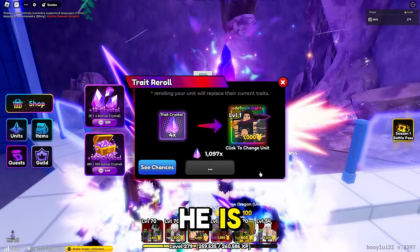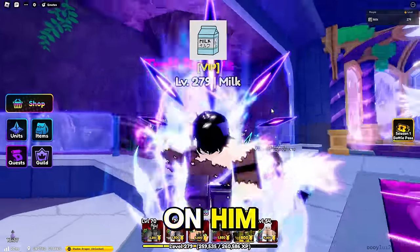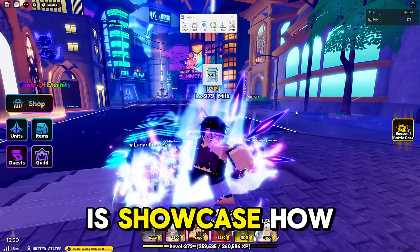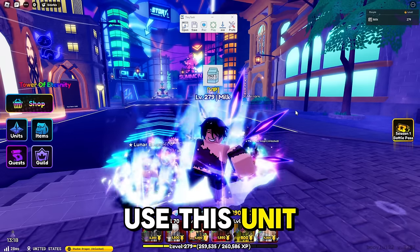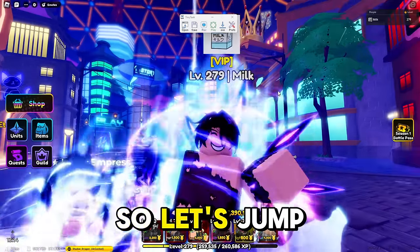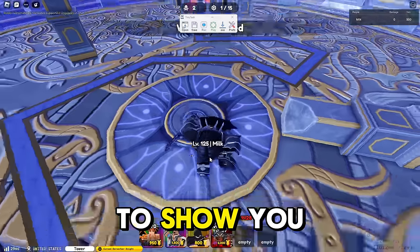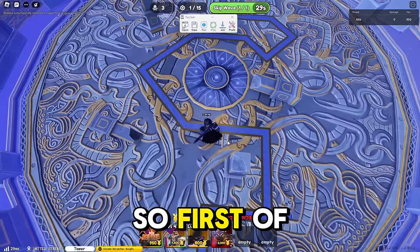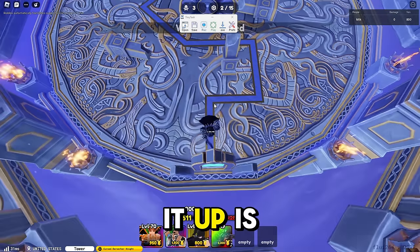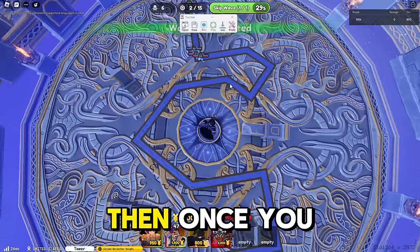We're going to keep Sonic One on him because that will help his SBA. Now we're going to showcase how to use this unit and how to clear with the macro. We've loaded into my alt account — I'm going to show you how to set this up. First, you're going to want to stand in this little circle here. I like to line myself up with this line and stand right like this.